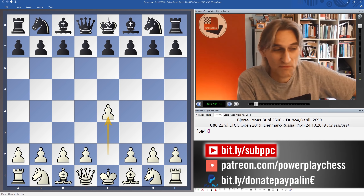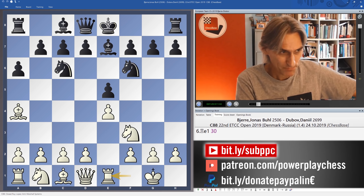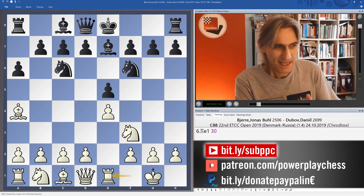Daniel Dubov didn't have a very good tournament in the Isle of Man. Clearly wasn't very happy there. I think he scraped 50% in the end, but he was really out of sorts. Interesting to see these two players who basically just got on the plane from the Isle of Man and went straight to Georgia, meeting in the first round.